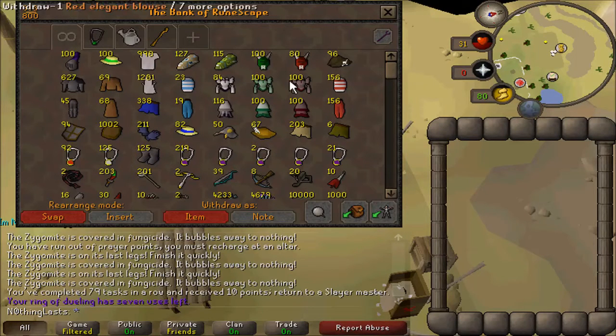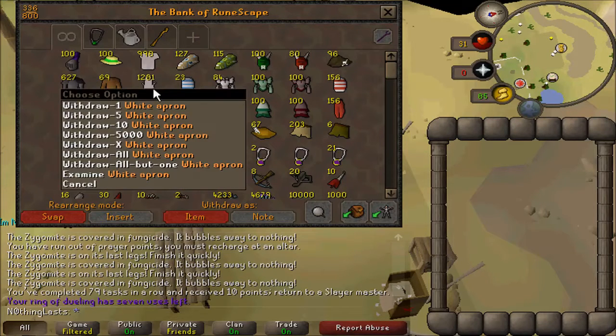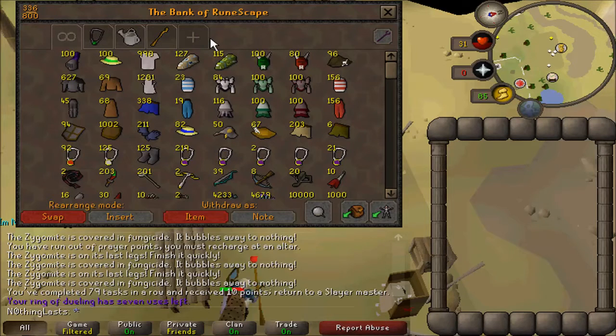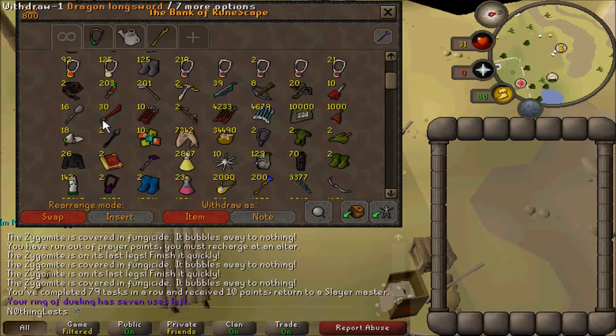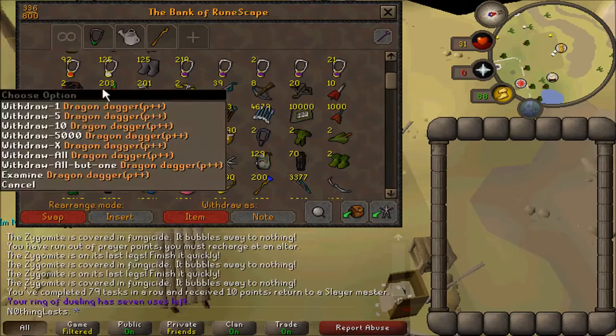Hey guys, I organized my bank recently so I decided to make a quick bank tour video. Here I just have mostly cosmetic stuff I'm probably going to use for PKing. Got a lot of aprons and chef's hats — those are really easy to buy. There's some Mith gloves, lots of glories, lots of wooden shields, and tons of Gmalls and DDSs.